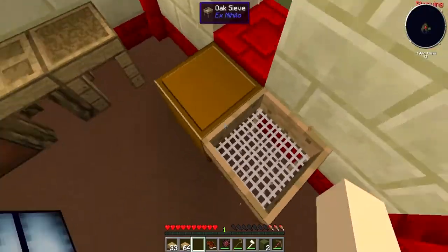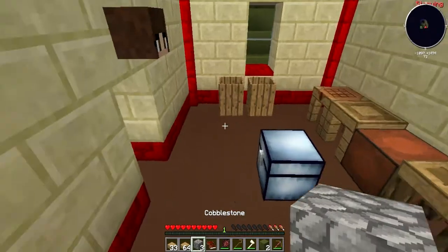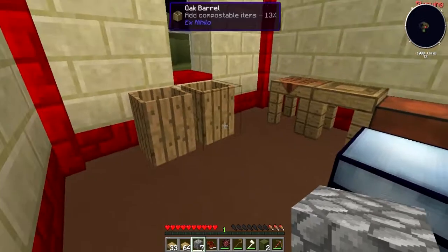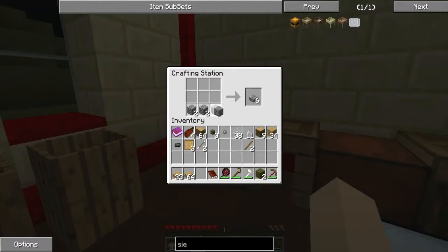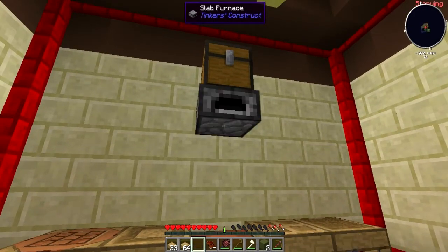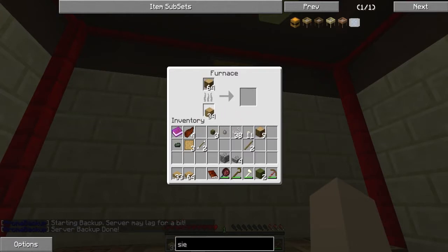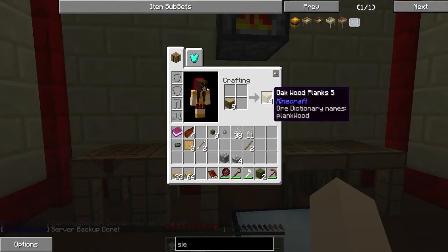Mainly some charcoal so we can make some torches — and we actually have more than enough, so that's good. The reason we only need six pieces of stone is because with Tinker's Construct you can make a half-slab furnace. There we go, we have a half-slab furnace. I'll put that there and make some charcoal — super excited because we can light up the island finally.